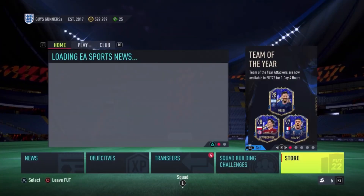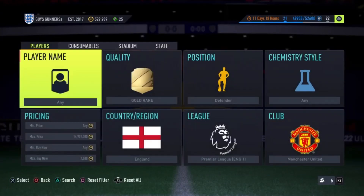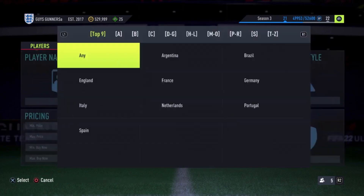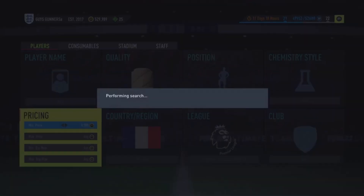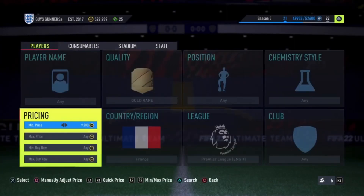Now moving on to the second filter. This is going to be Premier League, French nationality, gold rare — you can remove the position filter. Set a minimum price up to 10k. This is important because below that you'd see other cards like N'Diaye Ballo. The cards you want to see on this filter are Pogba and Lloris. You do have a chance of seeing Varane or Kanté, but that's rare — if you do, you'll make even more coins.